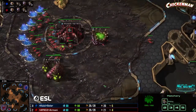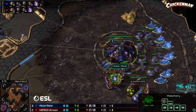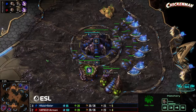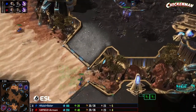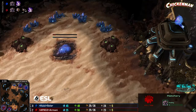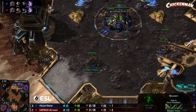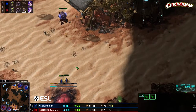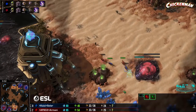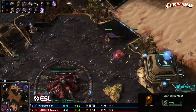Just do the Solar thing — make a ton of roaches and smash into your opponent. Mutas kill roaches very slowly, especially if you split them up. It gives you plenty of time to get spores up, get queens up, maybe get hydras going. We're going to see third bases — a bit of a macro game. These have been fairly short, very volatile games with a lot of pressure going back and forth. Not like the ZvZ of yesteryear where it was straight to roaches.